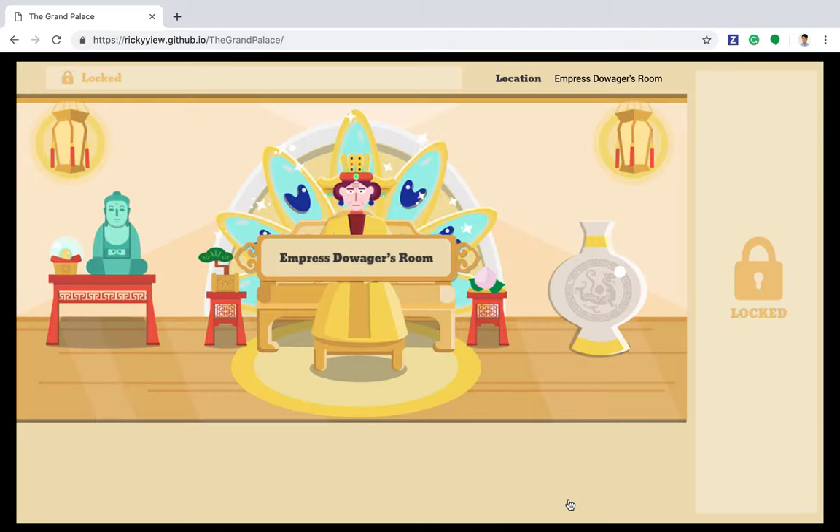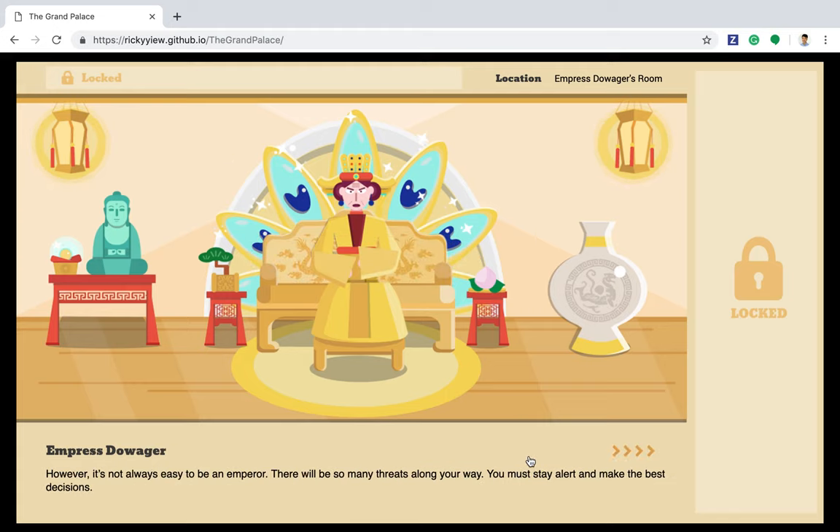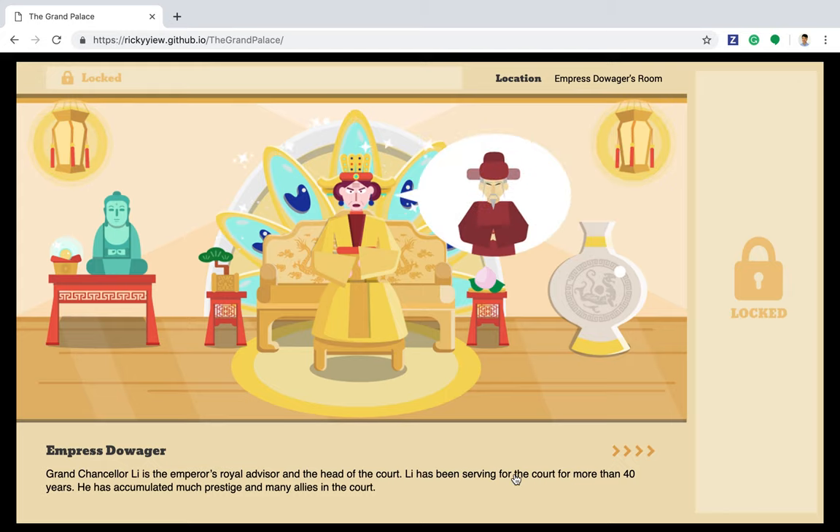The game starts with a meeting with your mother, Empress Dowager. She will talk about who you are and what you are going to do. This serves as a tutorial for the basic game mechanics. The game is designed for everyone — you don't have to have any prior knowledge in Chinese history at all.